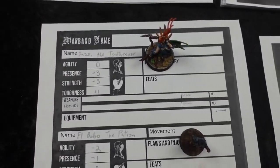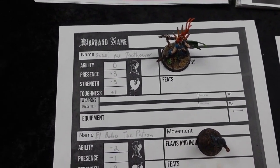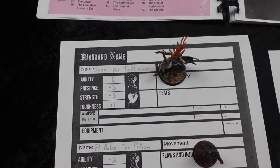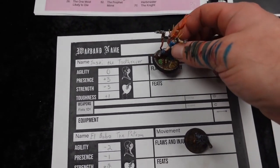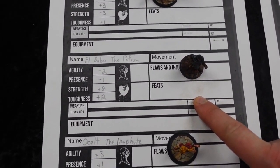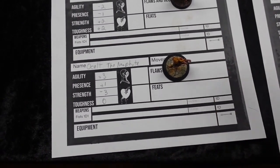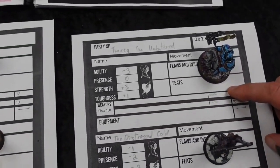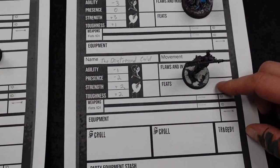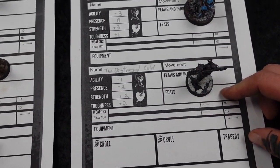Stats are assigned. Susie ends up with zero Agility, plus three Presence, minus three Strength, and plus one Toughness. Hit points are determined based on your Toughness modifier, and spell casting is affected by your Presence — which is why I want the Toothsayer to be a Wizard. El Bobo the Patron has plus two Strength, plus two Toughness, minus one Presence, minus one Agility. Ocel the Neophyte has plus three Agility, plus one Presence, minus three Strength, zero Toughness. Thazic has plus three Strength, plus one Toughness, minus three Agility. And the Distressed Cold has plus two Strength, plus two Toughness, minus one Agility because he's Cold, and minus two Presence because he is Distressed.